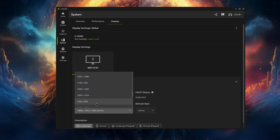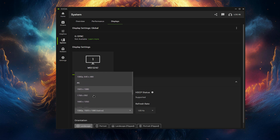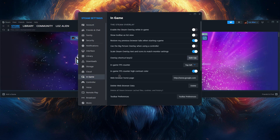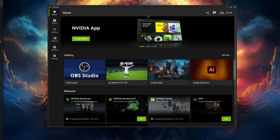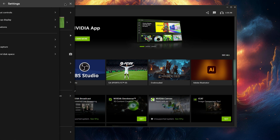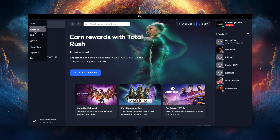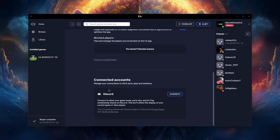Instead of using GeForce Experience, manually update your driver. Now, let's address the overlays — particularly from Steam, EA App, and NVIDIA. To minimize latency and enhance your gaming experience, it's best to disable these overlays. This simple step can lead to a smoother and more responsive gameplay experience.